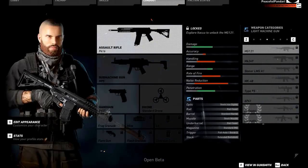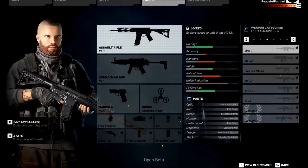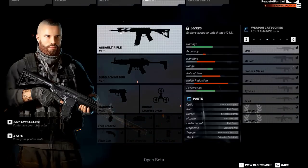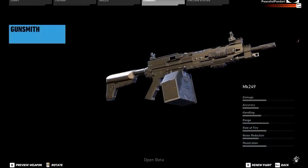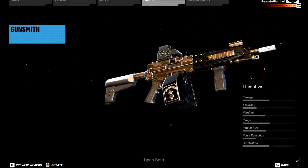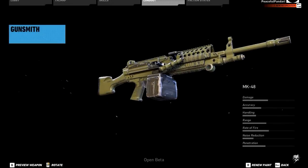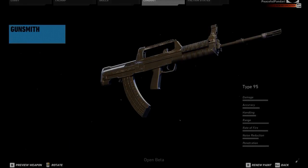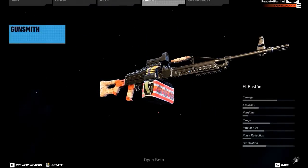Following this up, there are eight light machine guns, once again including variants. First up is the MG-121, followed by the MK-249 with the Lama Tifo as an exotic variant, the Stoner LMG A1, the MK-48, the Type 95, the 6P-41, and the El Baston which is an exotic variant of the 6P-41.